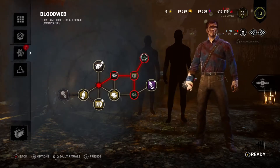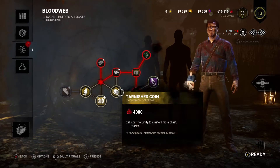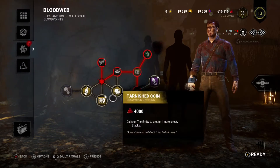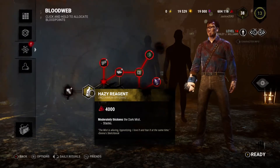Add-ons or offerings — increased blood points are what I want. I'm going to go for that first, unless I grab it and then it'll go probably over here.